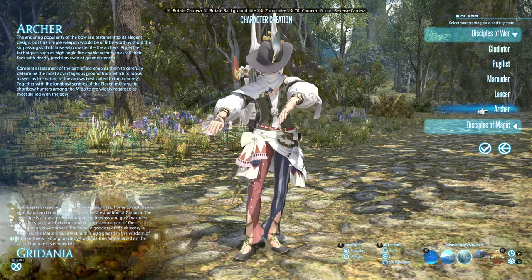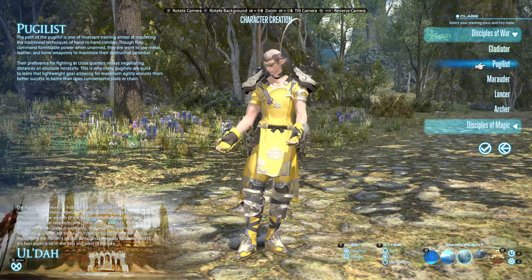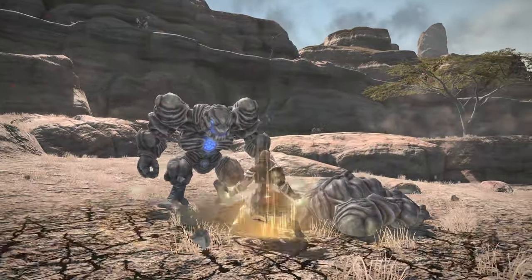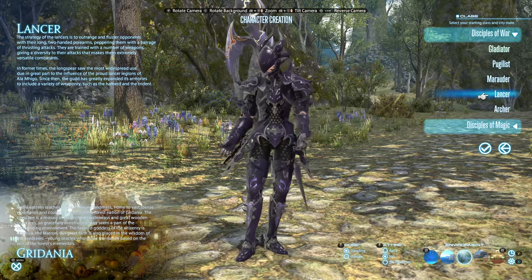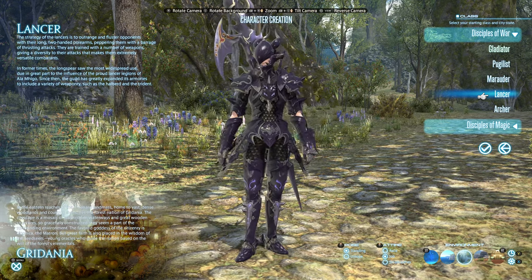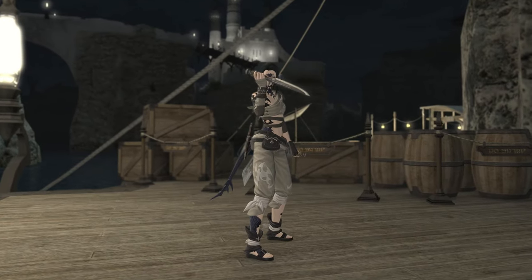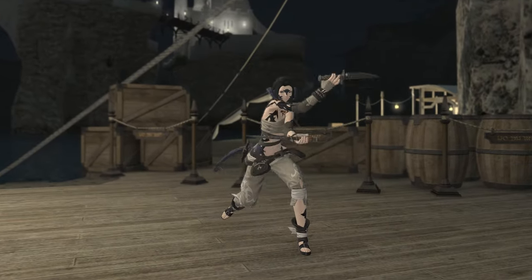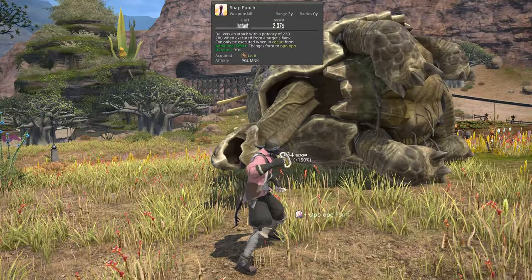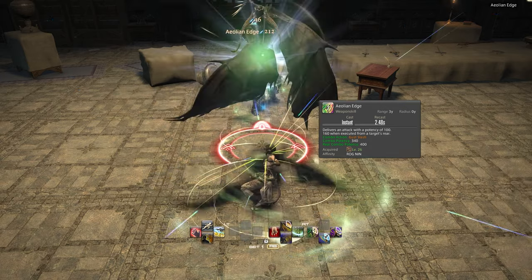Moving on to the DPS options. The Archer is a nimble, range-based class who's really good for players that love to duck and dodge. The Pugilist, on the other hand, is all about melee, with some deadly combos and attacks targeting multiple enemies that you can unlock fairly early on. The Lancer is another melee-based option that uses a polearm — it does boast a low damage ranged ability, and it gains a really cool jump ability later on. The dual dagger-wielding Rogue offers a much stealthier option. If you do pick a melee-based DPS, you'll also get to benefit from positionals, which basically means that some of your attacks can do more damage if you hit the enemy from a particular angle, like behind them.